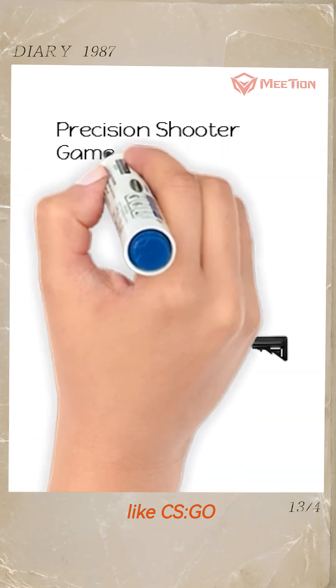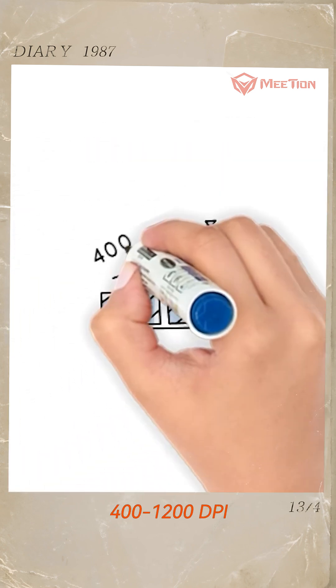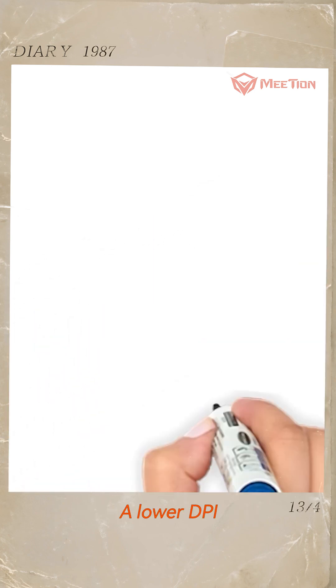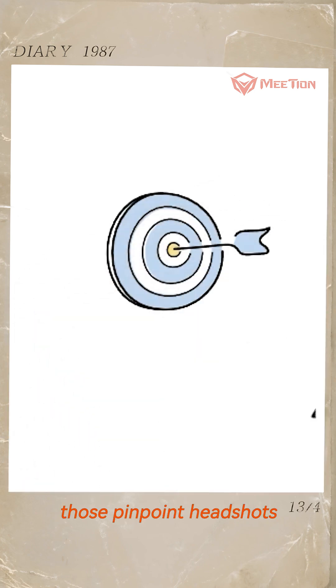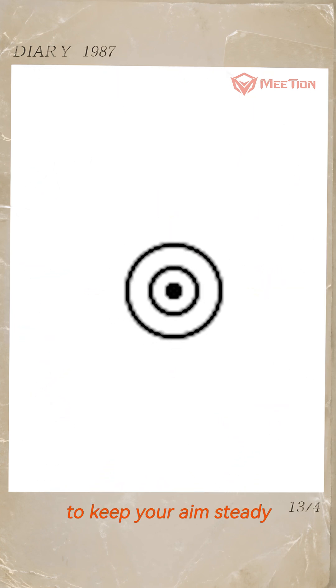For precision shooter games like Counter-Strike: Global Offensive and Valorant, 400 to 1,200 DPI is for the arm gamers out there. A lower DPI helps you make those pinpoint headshots. Pro tip: pair it with low in-game sensitivity to keep your aim steady.